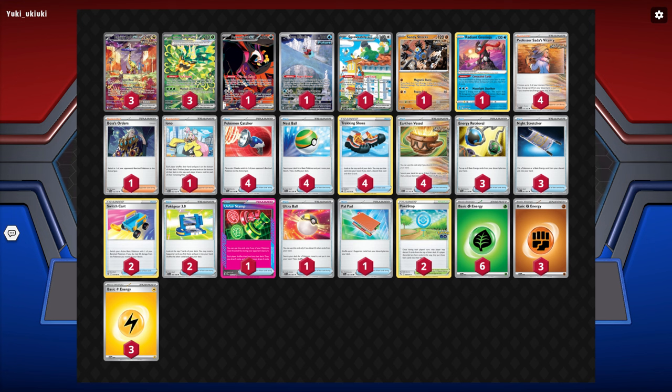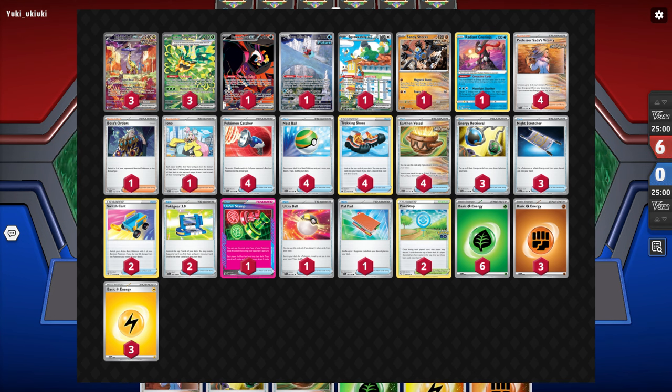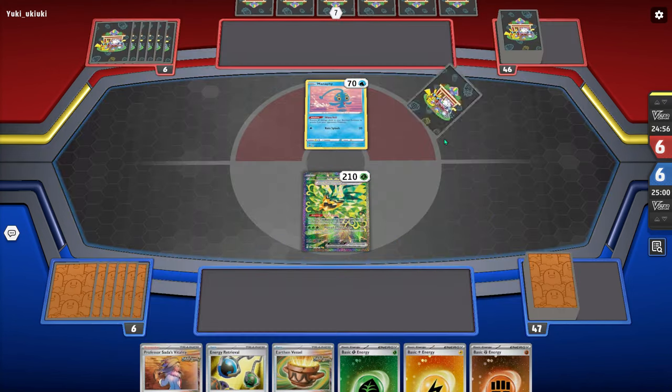Maybe the ultra ball could just become heavy ball but I do kind of like having the ultra ball. Realistically in best two-of-three you can finish three games pretty easily with Raging Bolt and the odds of prizing two Raging Bolt or two Ogre Pawn two games in a row is relatively low. I also made a more in-depth video on how to play Raging Bolt so check that out, and let's get into the games.